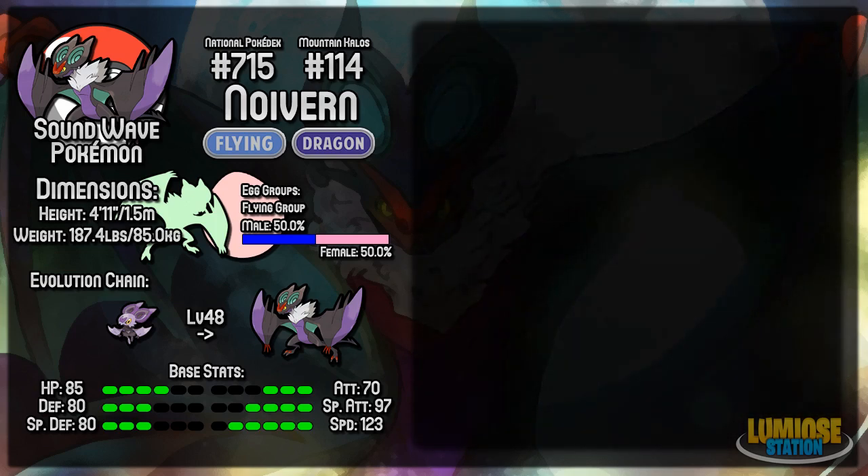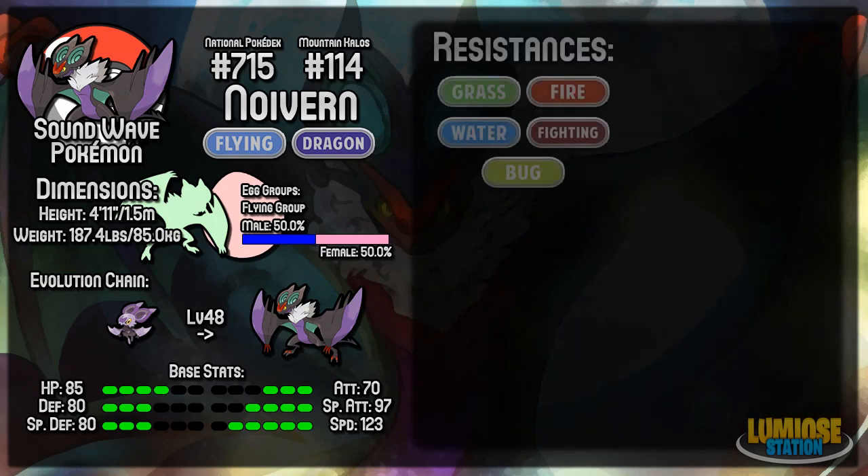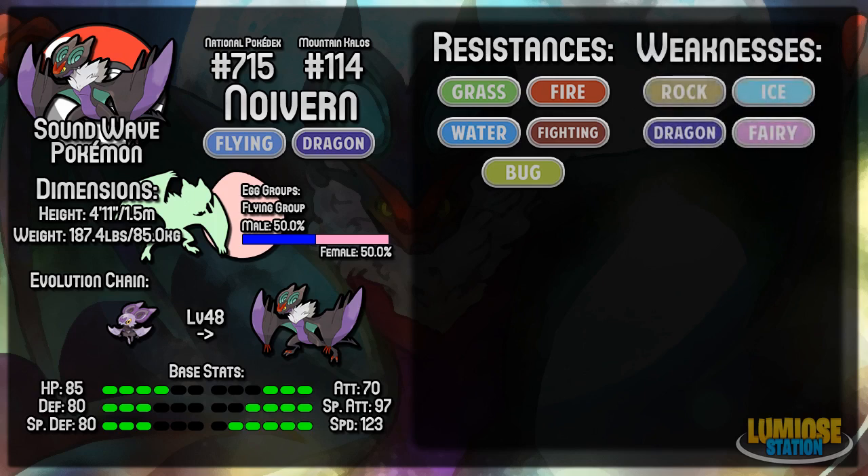Looking at Noivern's typing, we can see it resists 5 types: Grass, Fire, Water, Fighting, and Bug. Remember that it resists Grass 4 times because it's both a Dragon and a Flying type, so you can easily switch into Grass-type moves. However, Noivern is weak to 4 types: Rock, Ice, Dragon, and Fairy, so you really want to watch when you switch into these Pokémon. Ice is a 4x weakness because it's Dragon and Flying, so you definitely don't want to be switching into Mamoswine or anything like that.